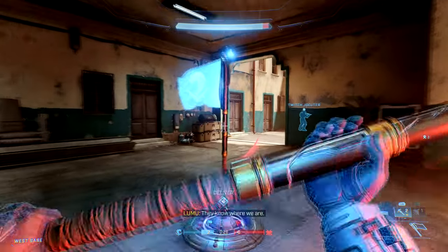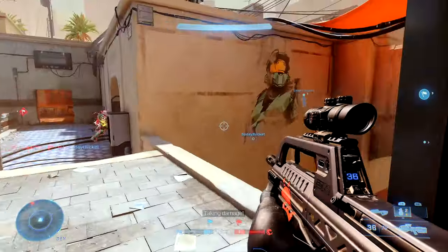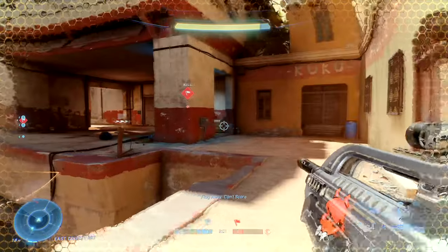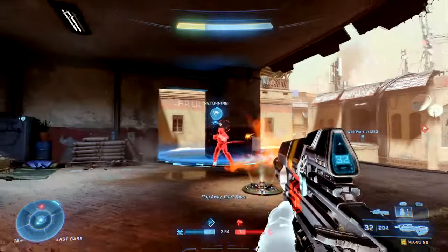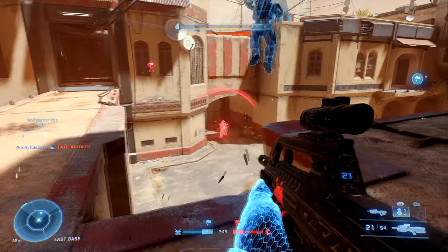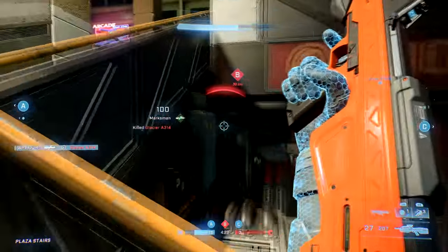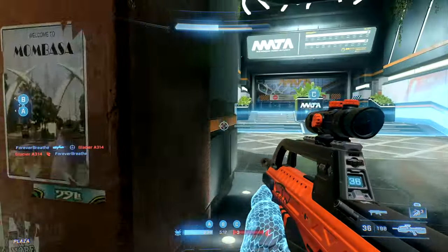Try not to rely on the BR at close range — even the assault rifle is better up close. Especially in core modes, keep in mind that the BR is not ideal for close range. In ranked modes you'll encounter BRs at close range more often since everyone starts with them, but even then, if you can find a better close-range weapon you will win more fights. The BR can hold its own up close if your shot is right on, but against someone with an AR, a bulldog, or a needler, it's just not reliable in that environment.